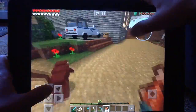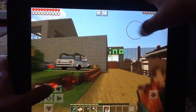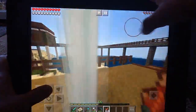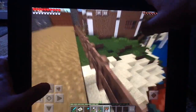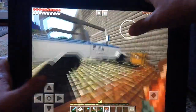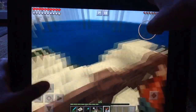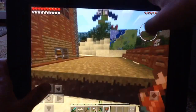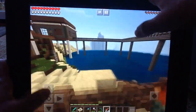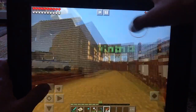Hey guys, Raptable here and welcome to the 14th episode of Minecraft Jurassic World. I put these fences here because my car was falling into the water a lot while I was practicing off-camera, and I had to keep respawning the car over and over again. So I put these fences here so I wouldn't fall into the hills or the water.